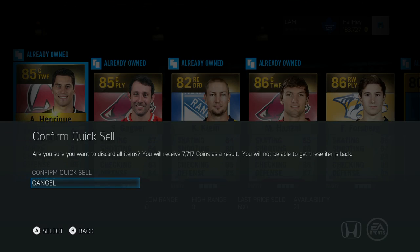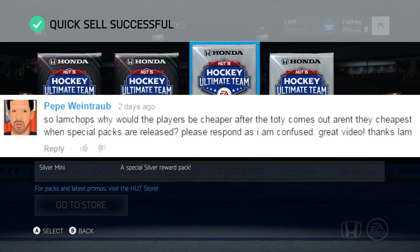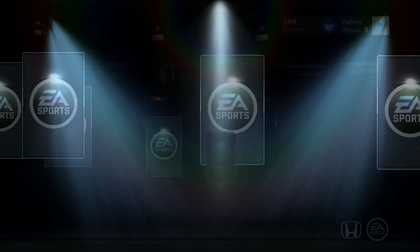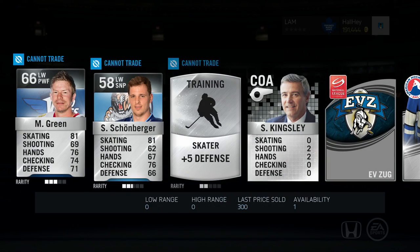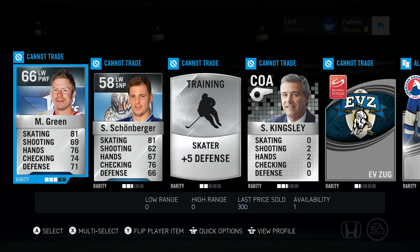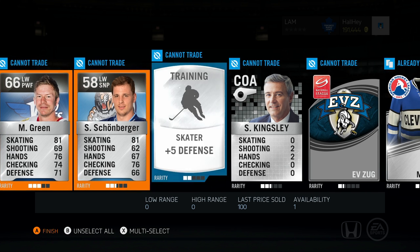A guy named Pepe asked when he should buy back his players. I said April 15th in my video, but that is not necessarily the best time. He made a good point — the best time to buy your players back is when there is a special pack out, and he is completely correct. If there is a special pack out, player prices will drop even more.